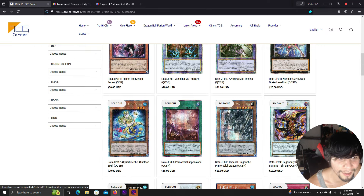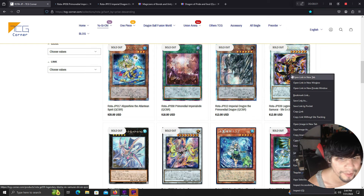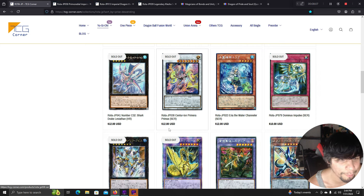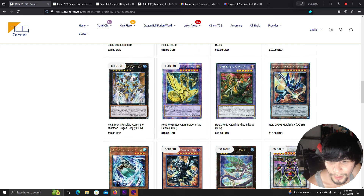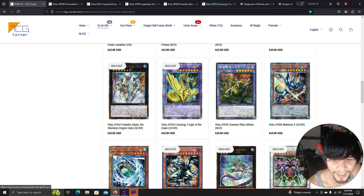We have new Primordial cards and new Six Samurai support coming out in Raging Abyss. We already covered Shark Drake, Primarina, and a few others. Coming up: the Mermail link monster, new Cyber Dragon-style support, and ABC support.